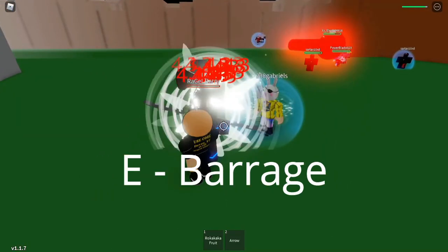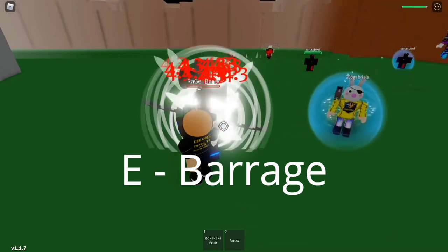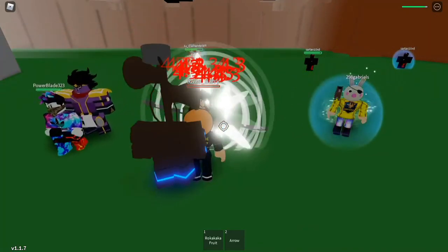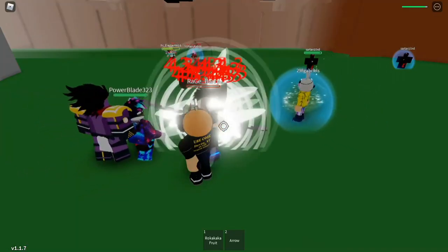Let's get on to the video. So the first move is just the Barrage — you hold E. The Barrage does 4.3 damage per hit, which is incredibly good. Especially since it lasts forever and there's no cooldown, so if I wouldn't stop and did it again, I could just spam it.